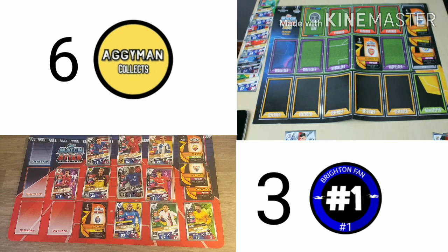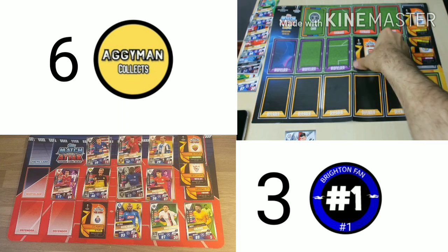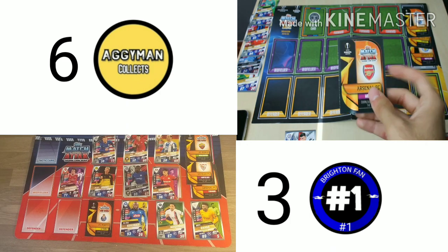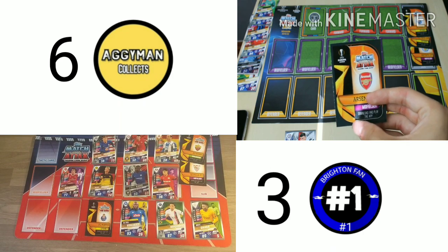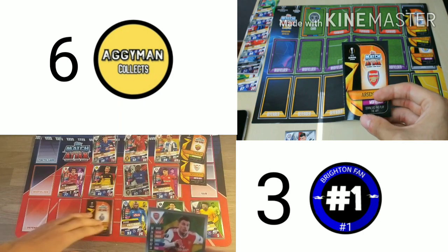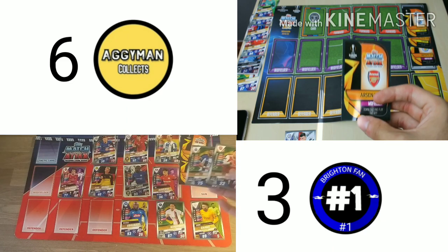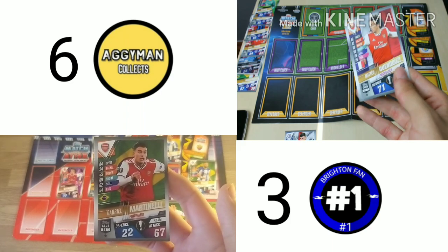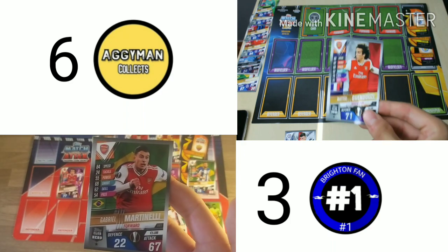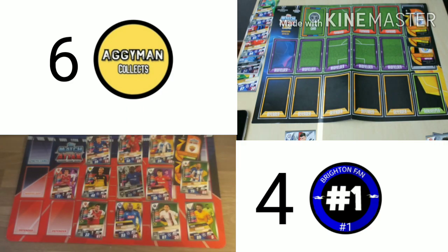I'm going to defend with my Arsenal midfielder. AggieMan makes a substitution — bringing on his Arsenal forward Martinelli, taking off his Porto defender, and adding the plus 10. So that's 77 Martinelli versus 71 Guendouzi. AggieMan wins — final score 6-4 to Aggie Man Collects.